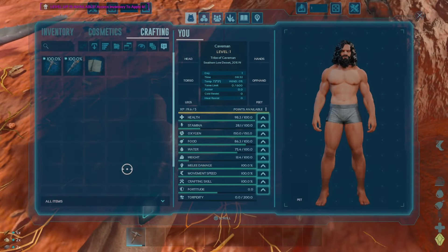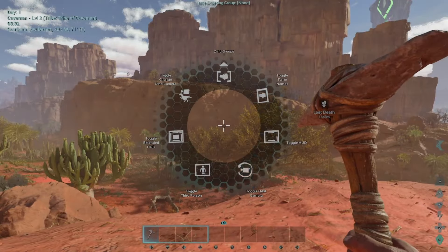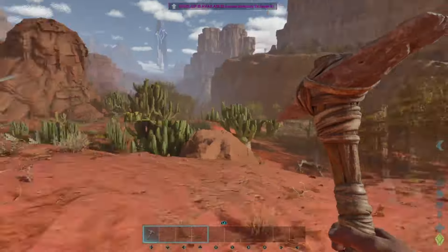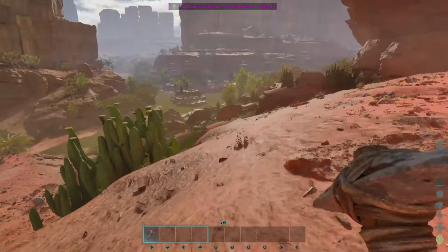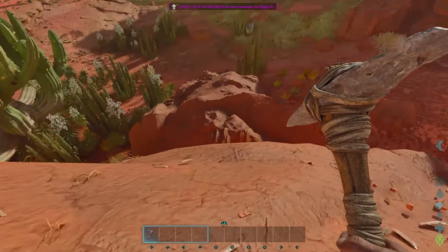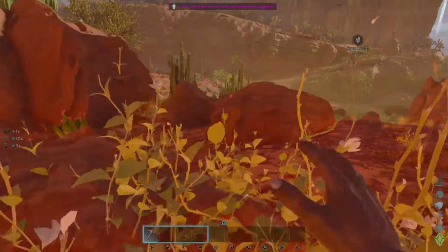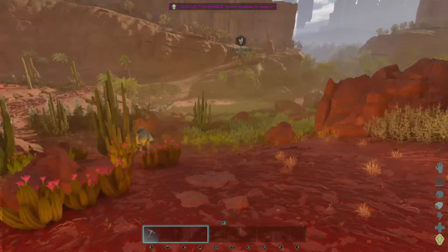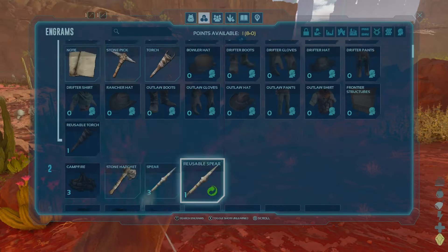Let's just get going and try to set up a base here day one. Hopefully we'll tame something too because we're going to need a companion in this hostile desert world. We need to level up first. We've got a hairier caveman look for this series — got the locks out! We found an oasis down there with an ankylosaurus and a parasaur nearby. There's definitely a raptor up there though, so we need tools ASAP.